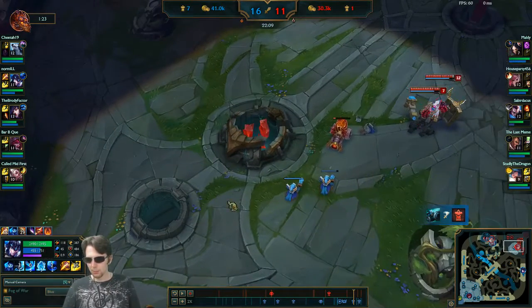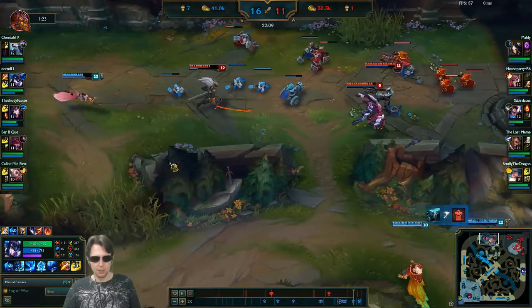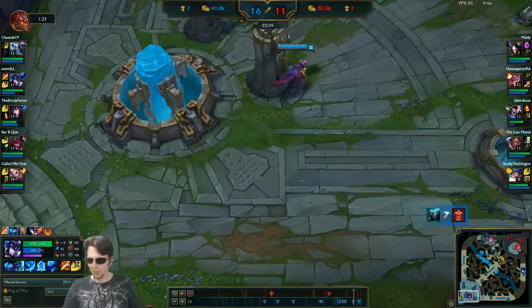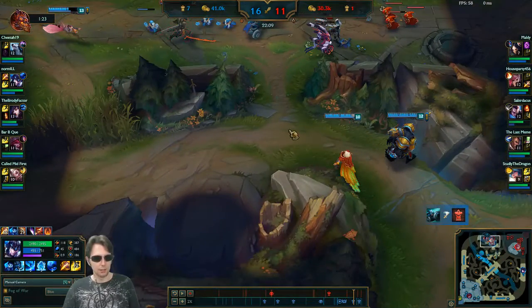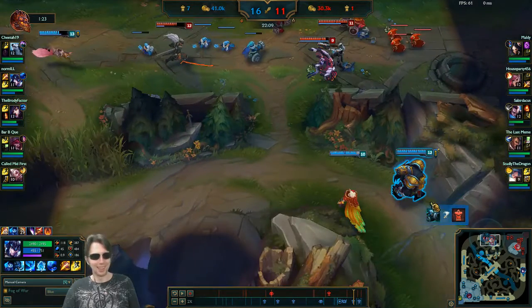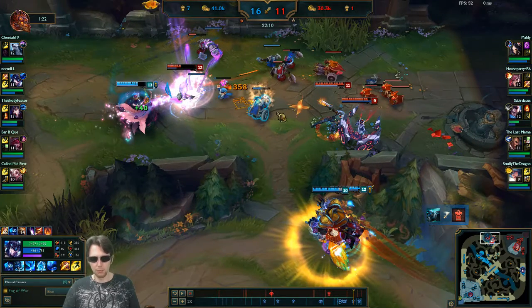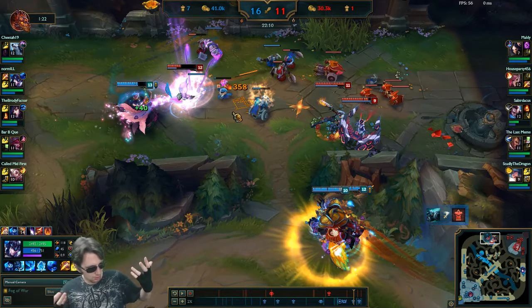We have the super minions pressuring here, which pins at least one person and enables a split push. This isn't exactly ideal for either side — there are two here and Zayah's in base — but it's still three-on-three here with Baron on our side. She's ulting right now. Since we have Baron, fighting in the minion wave will always go in our favor because, all else being equal, we have baroned-up minions to help and they don't.